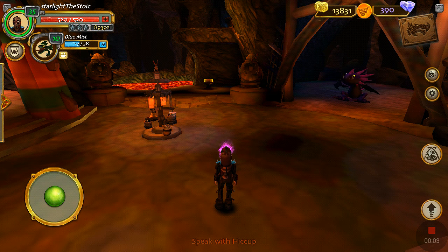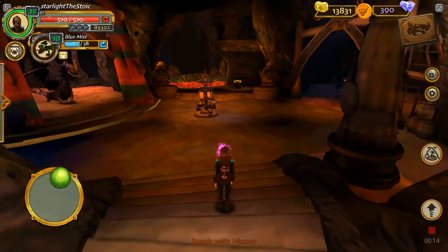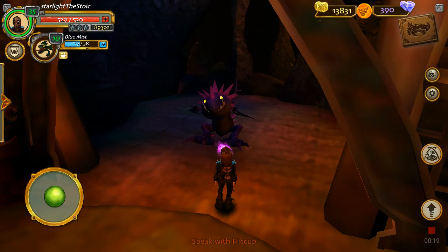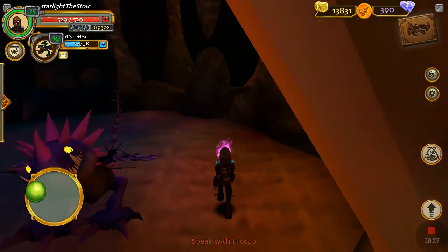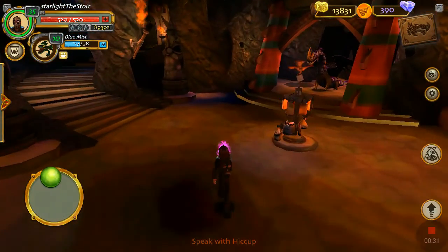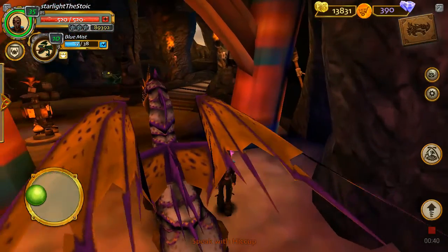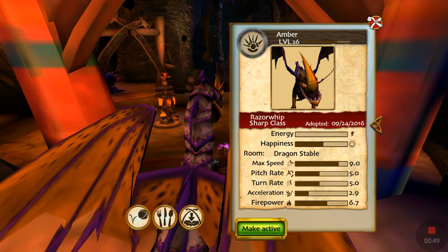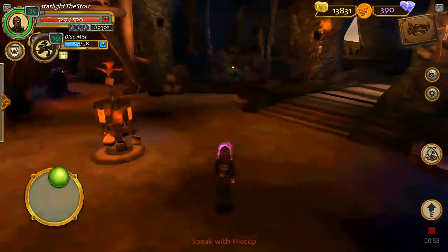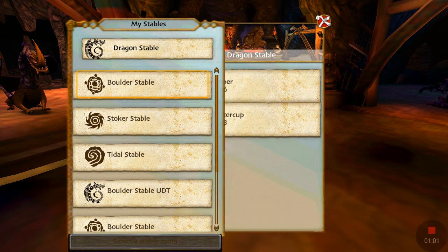Hey guys, today we are doing a School of Dragons tour. We are at the stables. This is what the stable looks like when you have your first dragon. You can run around and that kind of stuff. Her eyes are really glowing. This is what Amber looks like when she's sitting at the stables — she's really huge because she's a titan. If you tap on her, it shows everything about her stats, rank, level, and that kind of stuff. I have tons of stables so we're going to the borderline.